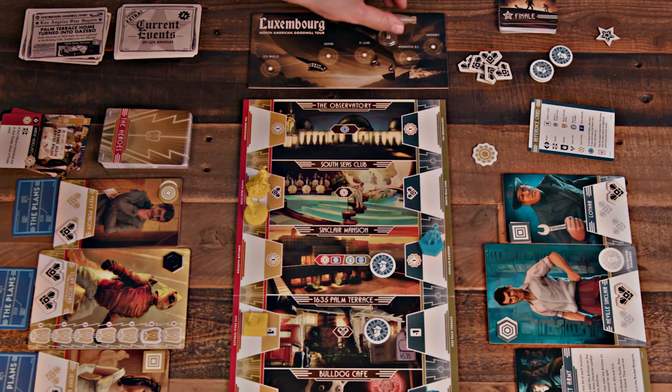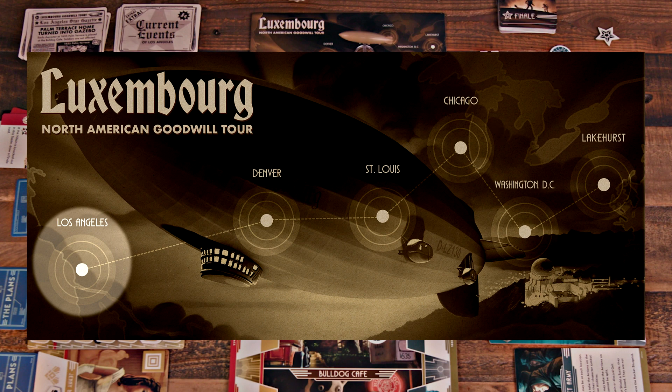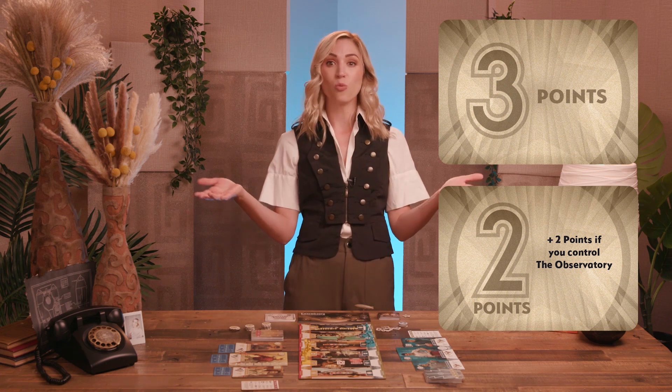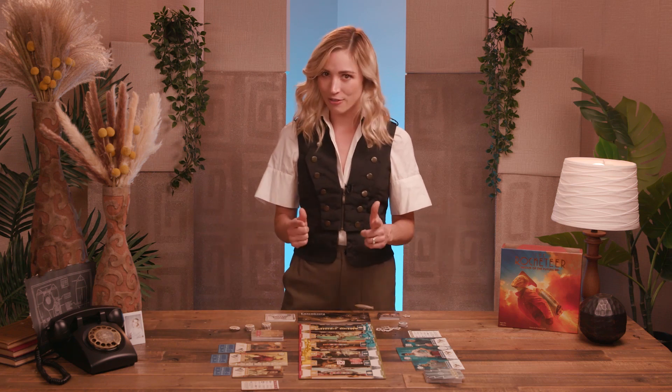Gameplay continues with heroes and villains roaming Los Angeles, knocking each other out, and stealing the plans. As players gain finale cards and control locations, the Zeppelin draws closer to the city each round. When it finally reaches LA, that round is the final round of the game. After gaining rewards, each player flips their finale cards face up and adds up their points — the player with the most points wins. Tiebreaker goes to the player with the most finale cards, and if it's still a tie, that means a win to the player with the plans. And that's the basics of the Rocketeer: Fate of the Future. I'm Becca Scott, and you can find additional how-to-plays for other awesome games right here on Geek & Sundry.